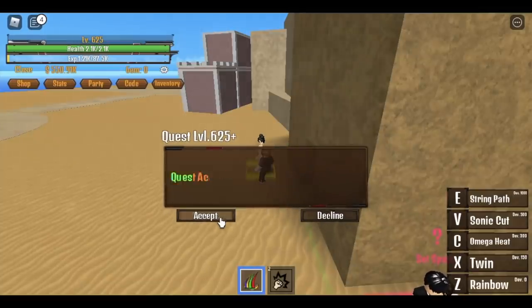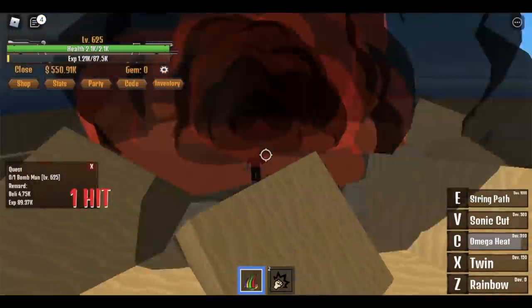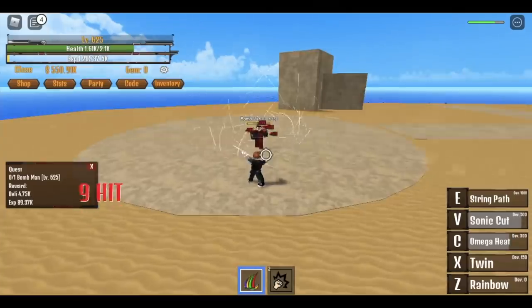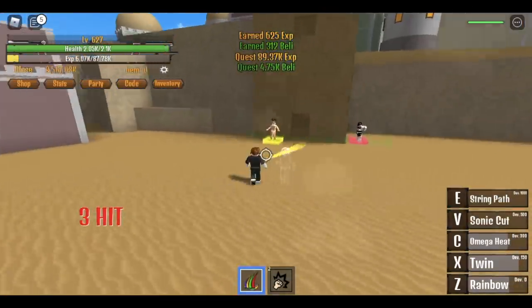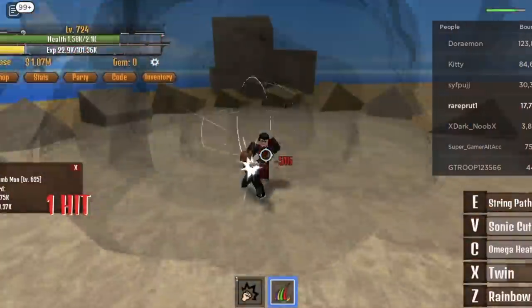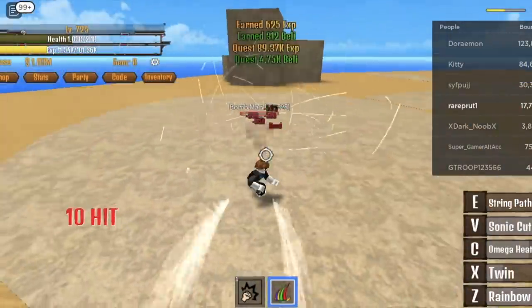Next up: Desert Island at level 625. Start defeating the Bomb Man. Easy — same as previous mobs. Use your Omega Heat, Sonic Cut, or Rainbow. Do this until you reach level 725.